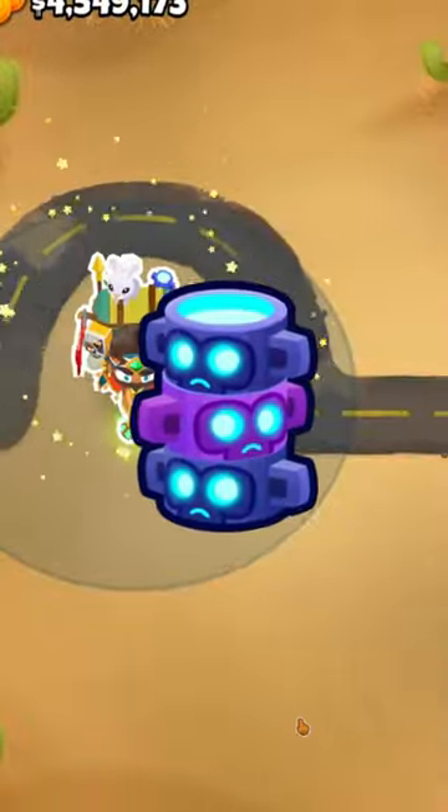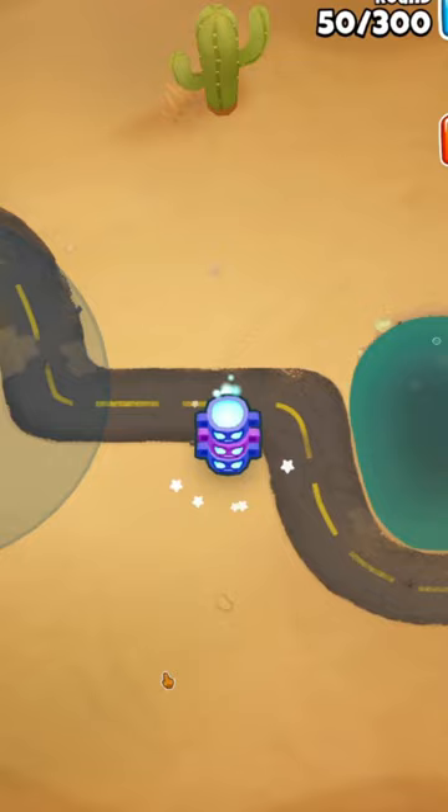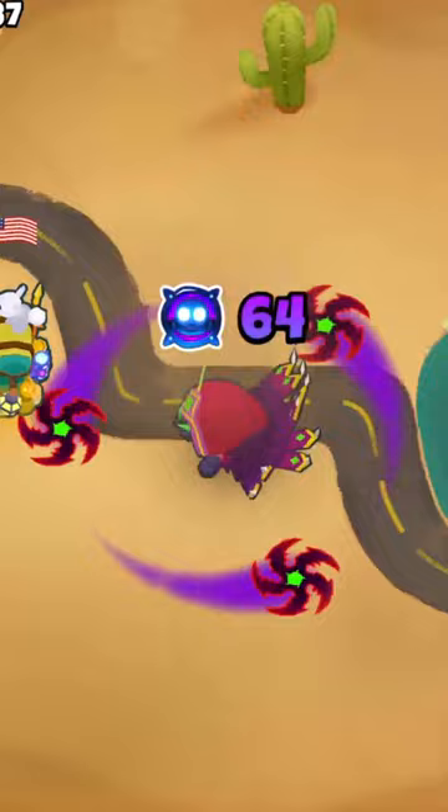Paragon totems are Geraldo's level 20 item, and each one you place provides 2,000 power to the next paragon you create. The power of a paragon determines its degree and thus how much damage it'll do, and each consecutive degree takes more and more power to achieve.